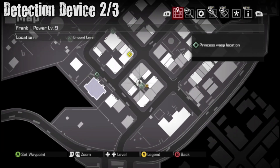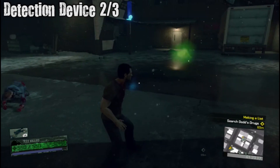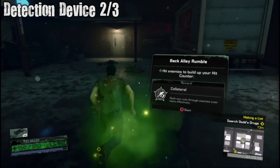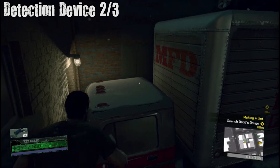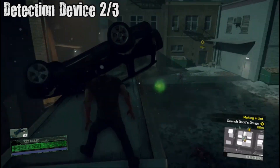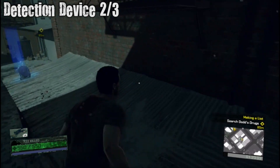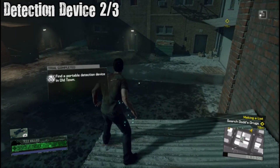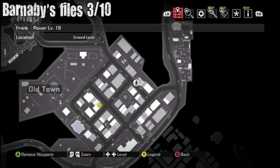Detection Device number two — right in this little area by the wasp thing. I didn't show how to get all of them because they're like challenges and I wouldn't consider them collectibles. The detection device is right above it, on this truck and then on this shed roofing area. That's two out of three — you only need one more.